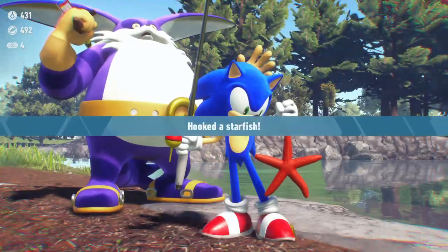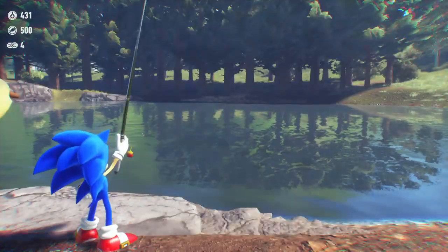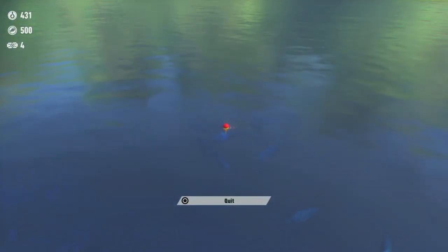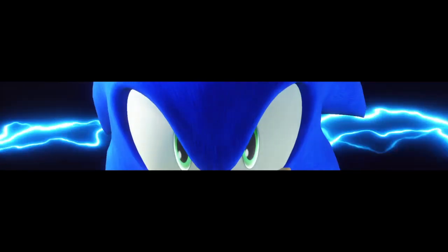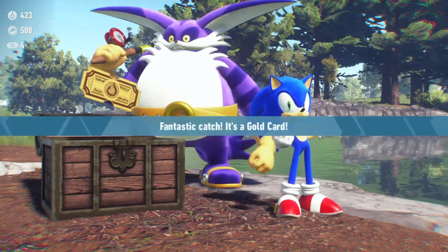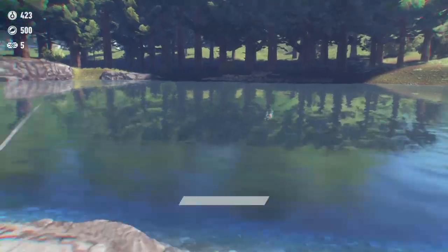You catch a starfish. I think the weirdest one I've seen you catch in this game is a computer screen. Another chest — a golden token! That literally gives us any item for free, well not free but... that token is definitely worth it.